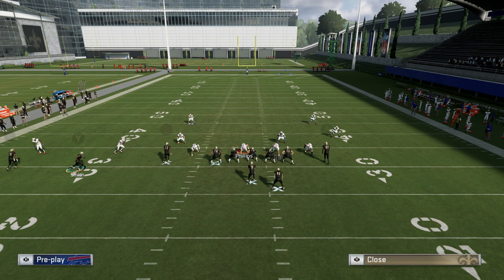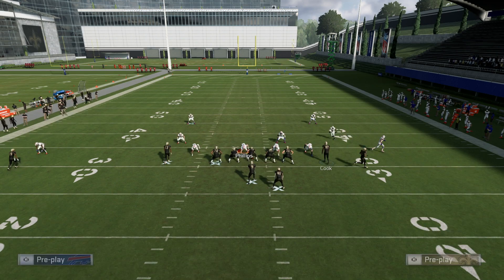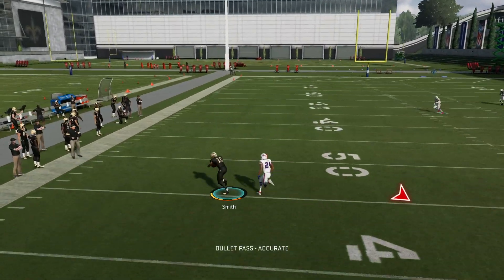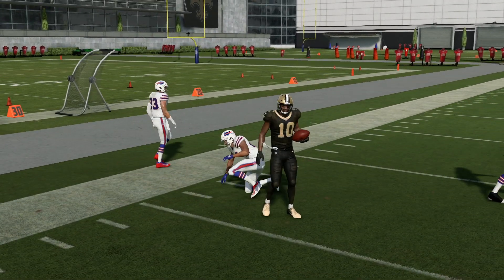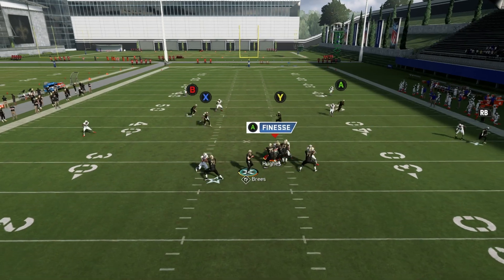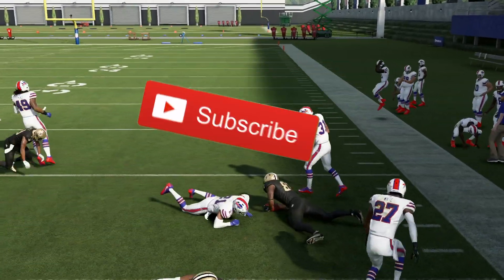Put them both on slants, put A on a streak, and motion this Y receiver over. This actually looks like some sort of man coverage — and it is. Y is going to get wide open there. Even though he was a low overall receiver, he's still getting open on the slant. Obviously you can have a super fast guy on the slant which will help, especially if they don't have any zones underneath. We end up getting wide open, and that's going to conclude it for the Tray Y Flex. I know it was a pretty long setup, but those plays are very good and a little underappreciated in the formation.